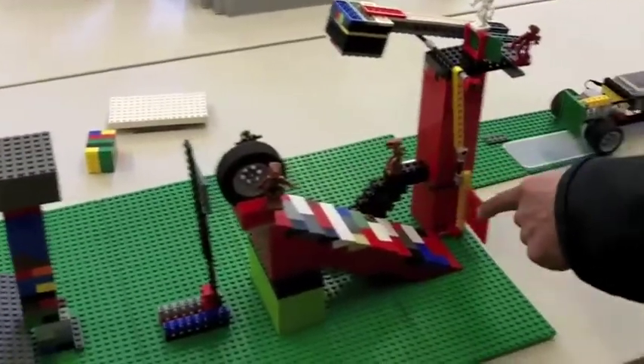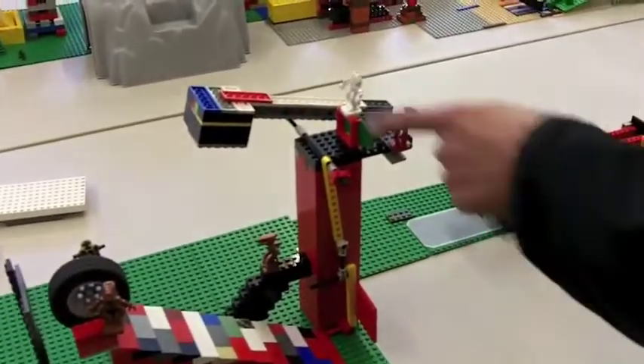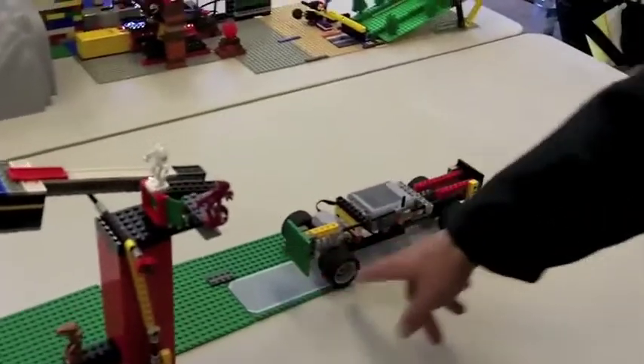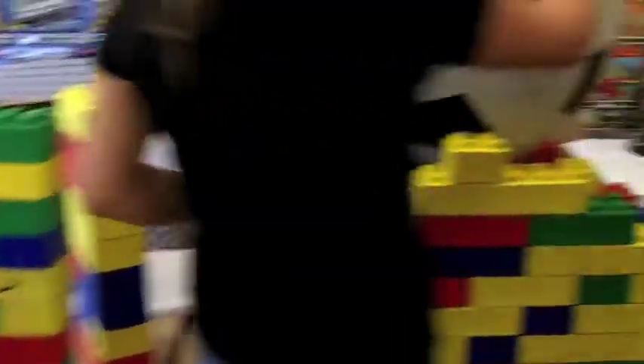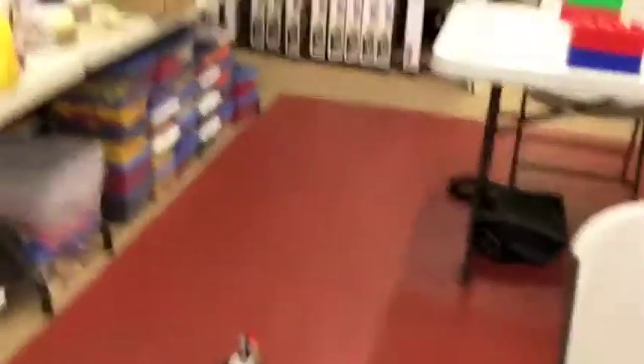The tower here knocks over and hits this little flapper arm, and then we've got some gravity going on with the wheel. Friction is holding everything in place, and so the wheel breaks that friction, causing this arm to swing down and hit the switch here on the car, which then pushes it into this tower. Once it hits our first block, it causes a domino effect, hitting our giant ball on our ramp, then hitting the car, sending us off into the sunset. Woohoo!